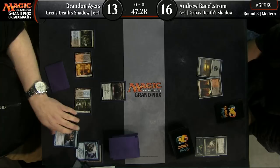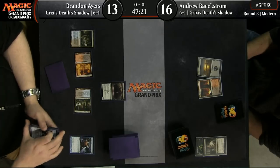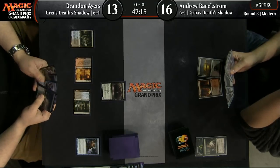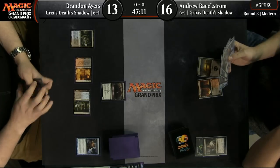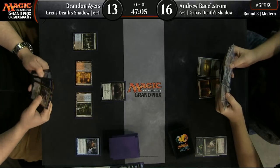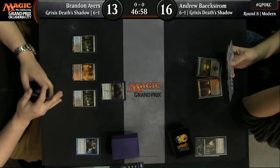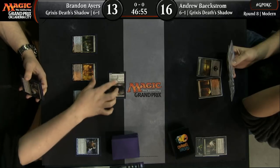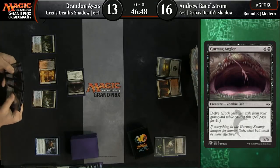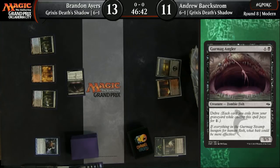Brannon is packing two copies of Liliana of the Veil; Beckstrom has the Goose. That's a huge difference — you were just talking about Planeswalkers being the thing you want left standing, and BK is not ready for it. He's perhaps more aggressive: two Gurmag Angler, four Deathshadow. He is maxed out on Snapcaster Mages where Brannon is not. The extra Snapcaster really helps in attrition matches, but it's only marginally better than having a more powerful card like Liliana of the Veil. They're playing a remarkably similar deck, just a few cards different.